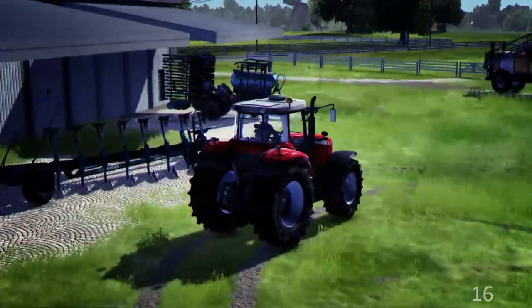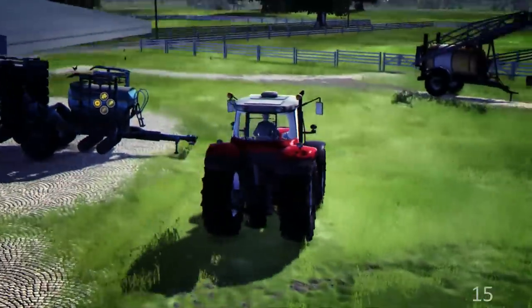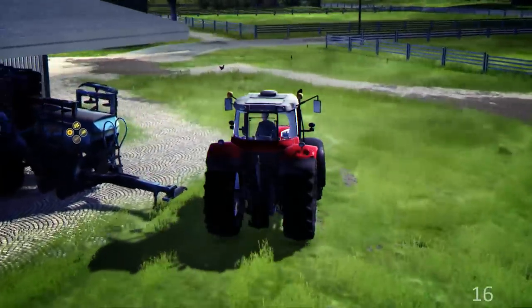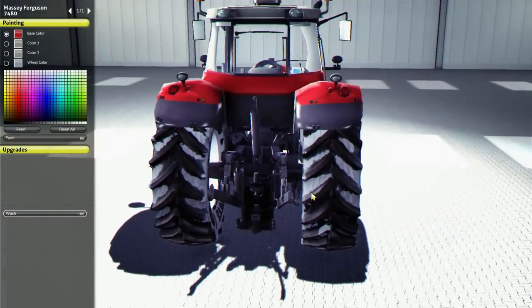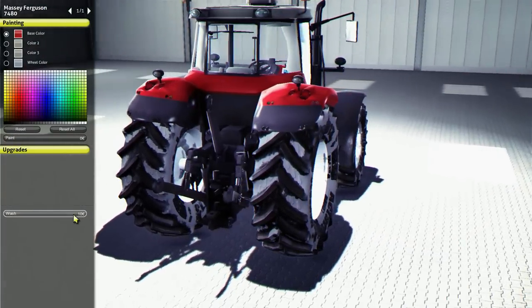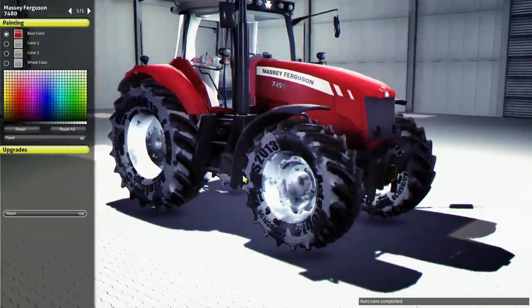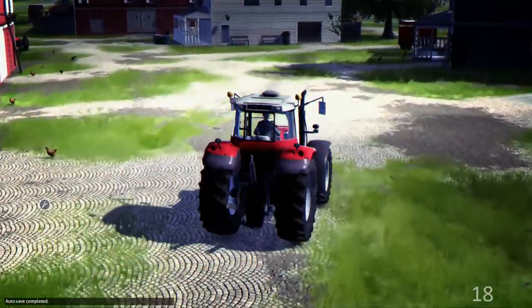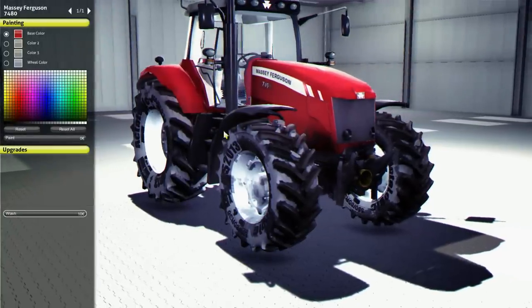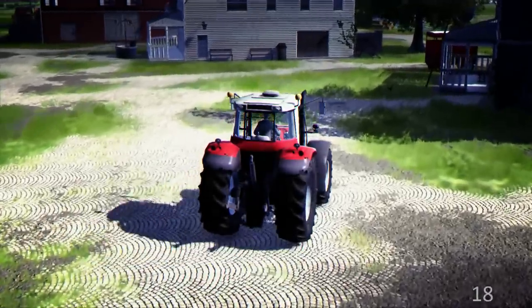So we've got the grass done - have another look at that, fantastic. We can start to collect it so let's get the trailers full. Let's have a look in the shop. We don't want to paint or wash the tractor - it's not really grubby yet. Autosave completed, great. I want to press P - oh, why won't you let me go to the shop? Let's just move the tractor.